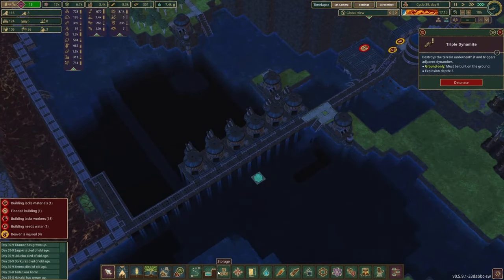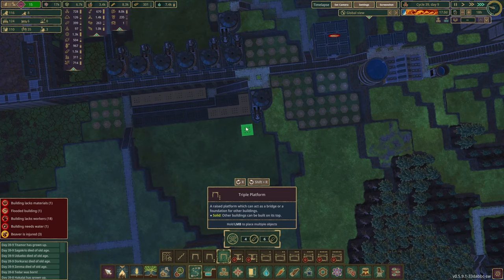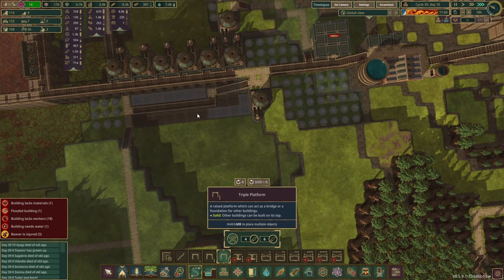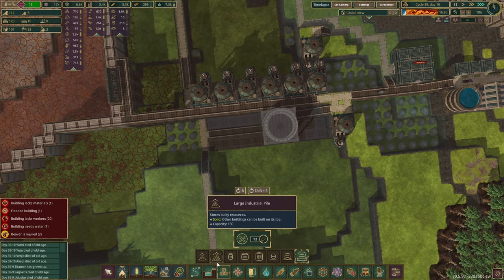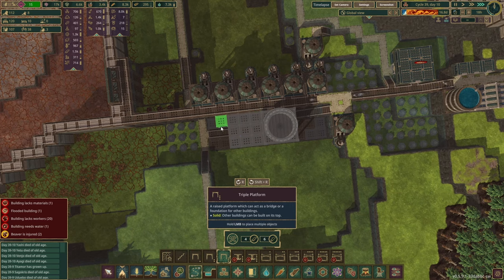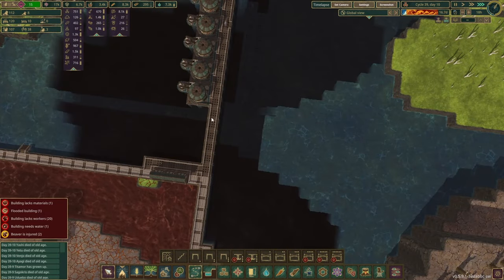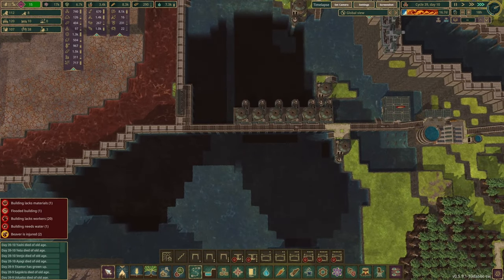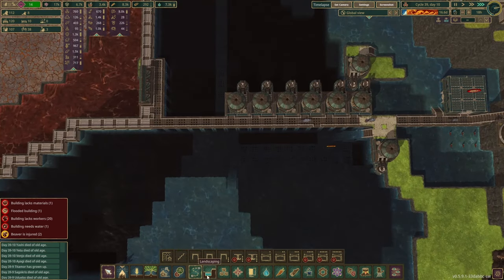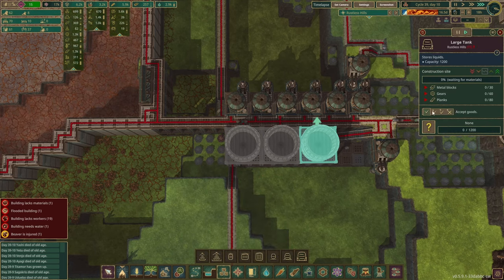This plateau is now green, so irrigated. The waterfall looks just a little weird but it's okay. Let's see how we're coming along here. That's gonna make the triple platforms. Now let's see — the large tank, second large tank, third large tank, fourth large tank. Maybe we'll just fill that up with pumps and tanks.